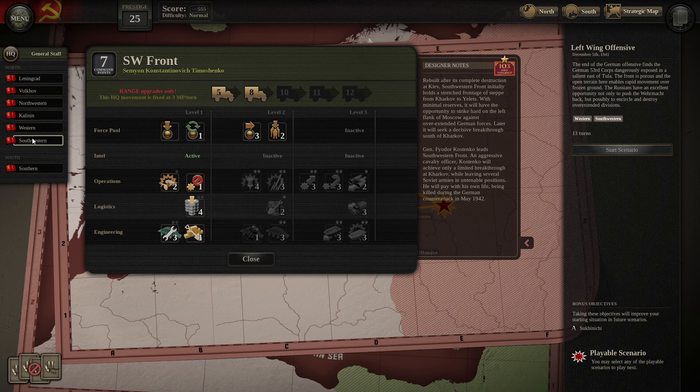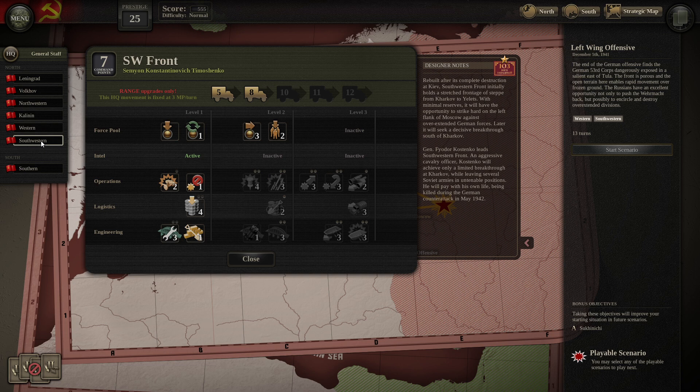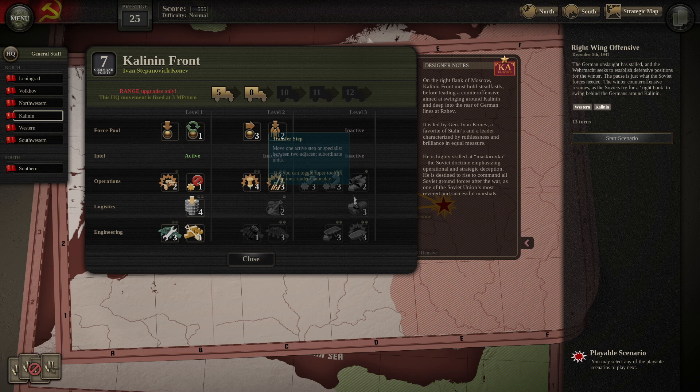These are both going to be much larger scenarios — both 13-turn scenarios. One involves the Western Army and the Kalinin Army, and the other involves the Western Army and the Southwestern Army. We only have 25 prestige to upgrade our forces, so not a lot to play with. The Southwestern Army has not been upgraded at all, while the Western Army has been upgraded a fair bit — it has access to level 10 range trucks and all three tiers of operations unlocked. The Kalinin Force has also been modernized slightly, with some level 2 stuff, but not a lot of trucks.